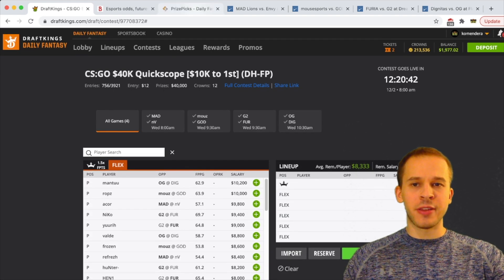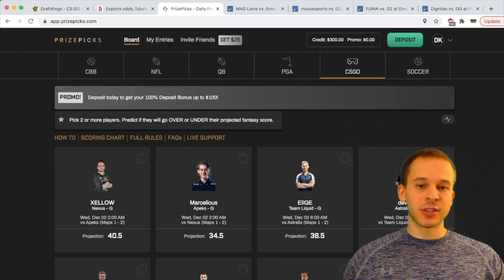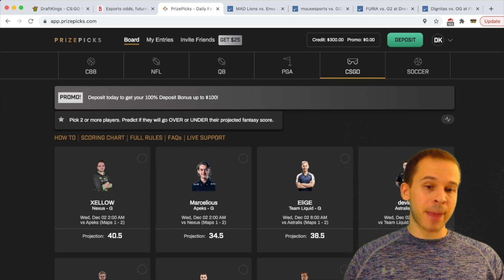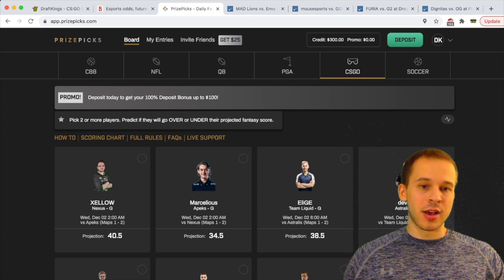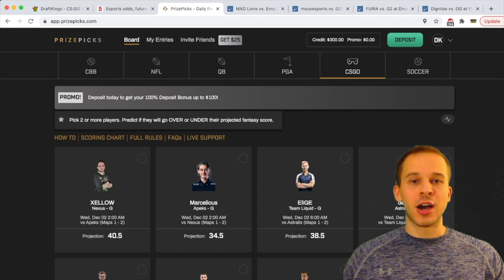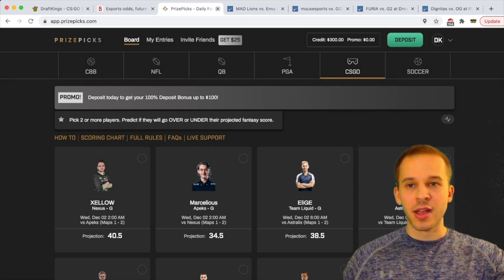Before we talk about Vegas odds and hltv.org, I want to thank Prize Picks for sponsoring the show. If you guys are not familiar, it's a website where you can bet on player props — you're betting over/unders. Prize Picks does have CSGO projections as well, so you'd be betting on the first two maps, for example, device over or under 40.5 fantasy points. You can pick anywhere from two to five players and win up to 10x your money. Use the code DKDFS — all one word — link in the description below, 100% match up to $100.